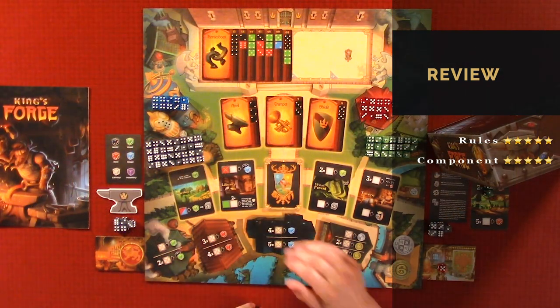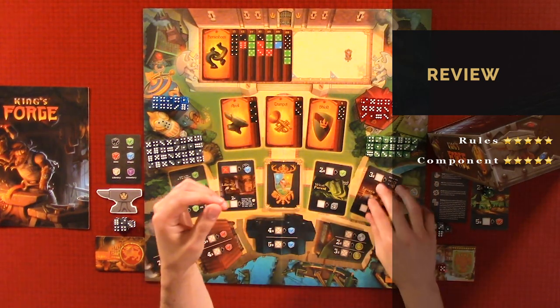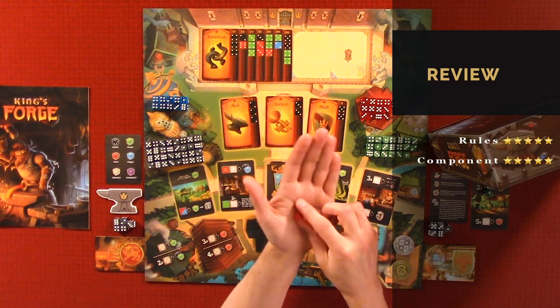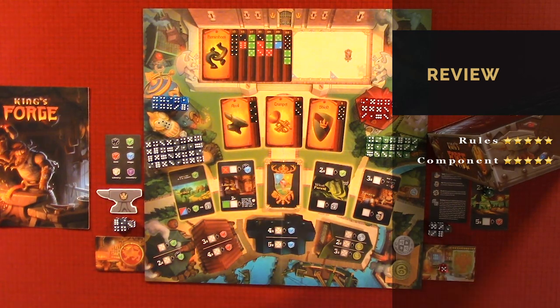As far as the components, I would give it five out of five — great components. The board is nice and thick, the cards are well made. They're actually not thin; you can actually shuffle them, whereas a lot of board game cards can't be shuffled because they're so thin or the material they're made out of. The dice are nice and small. Five out of five overall on the components.